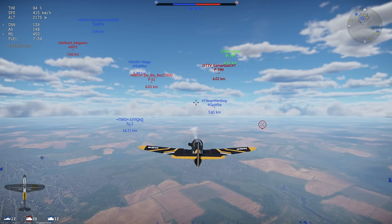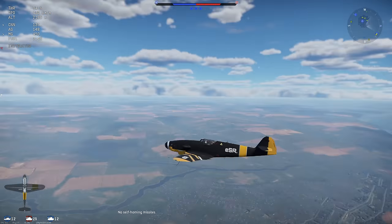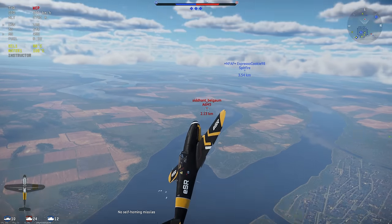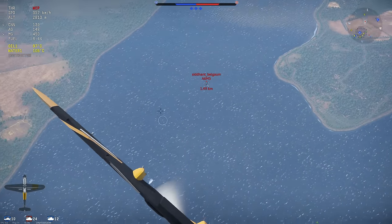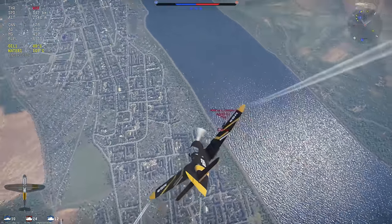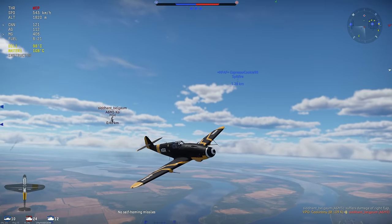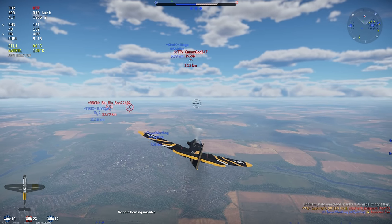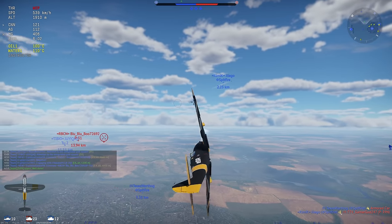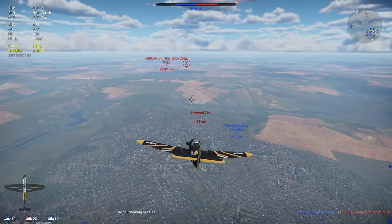In a level plane you should be able to reach around 600 kilometers per hour with ease even at 1,500 to 2,000 meters. Moving forward: I've got an A6M5 — as I said, any plane that can outmaneuver me, Japanese planes or Spitfires especially, are extremely dangerous and not planes I typically want to fight. That Zero was an exception — it worked out. I've also got this P39 here, not sure how he's in this match.